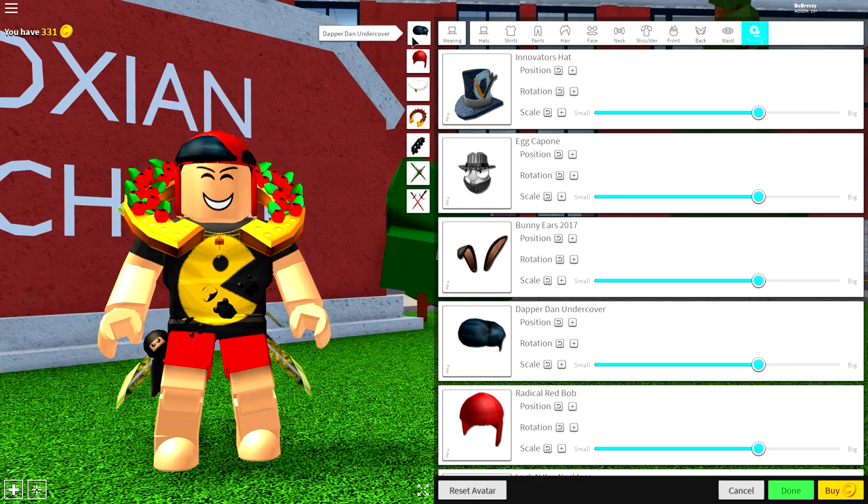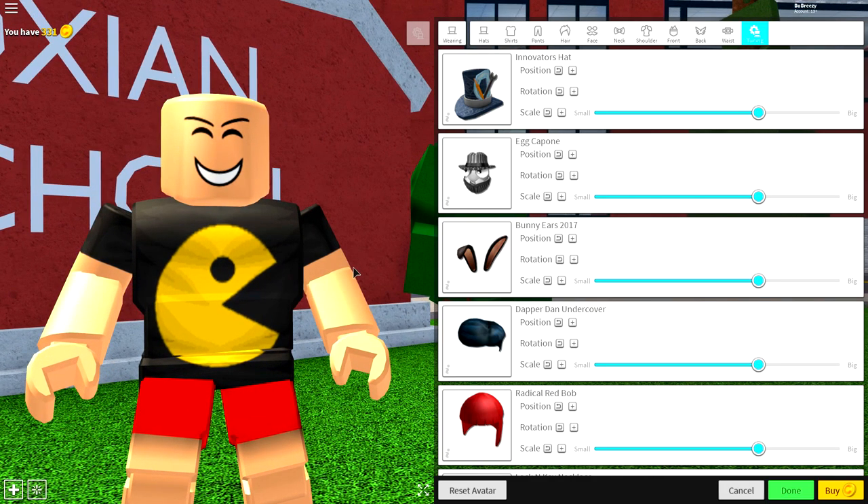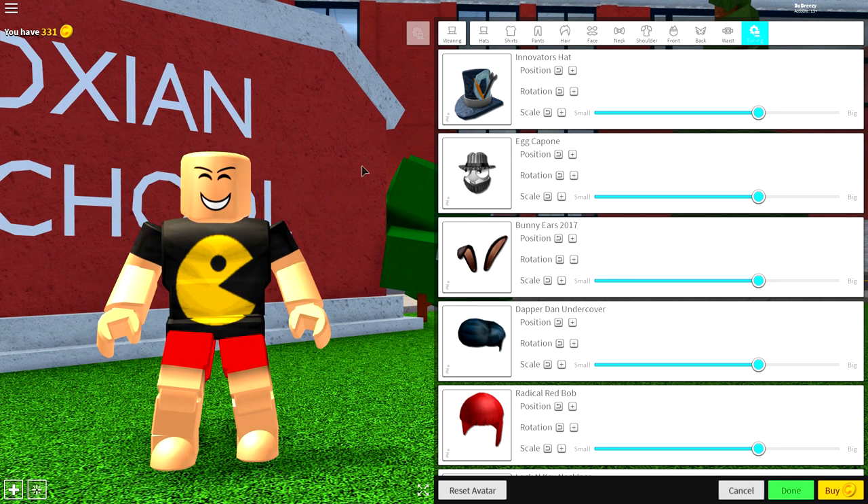So to do that, come to the tuning selection and simply click every single box up here to make yourself naked, except with Pac-Man. Once you've done that, guys, you're ready for the next step, which is to transform your body into an animatronic.